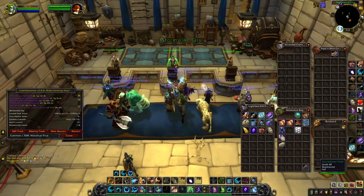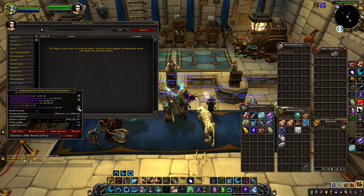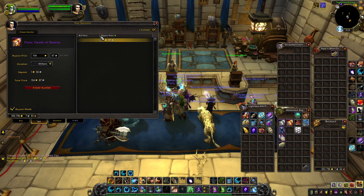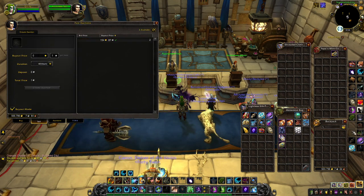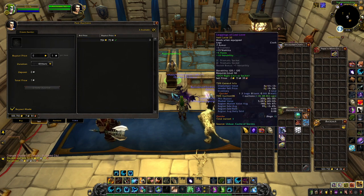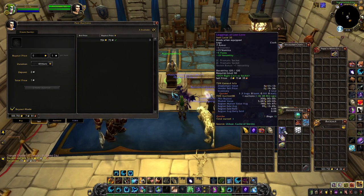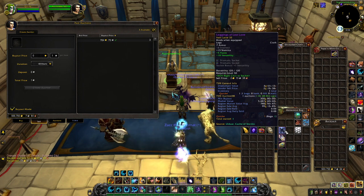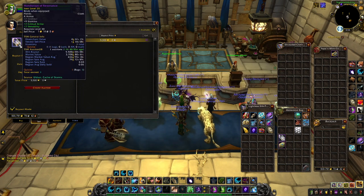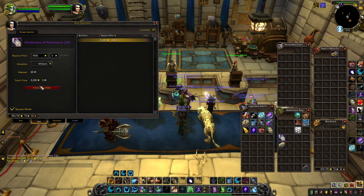Let's go check out our BOEs and patterns — we're going to close the loot appraiser. Treads of Destiny: 150. Righteous Girdle: 750. So that's another 900. Another 300. Wow, that's pretty good if that sells — 5,500. And 250.